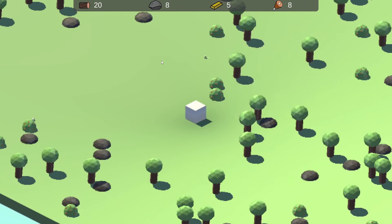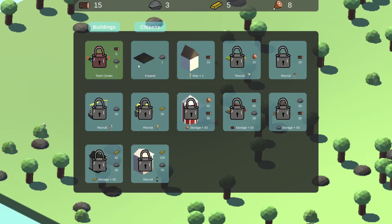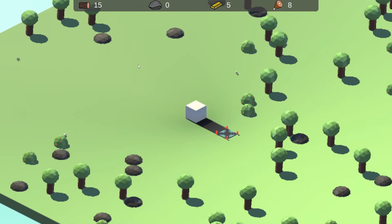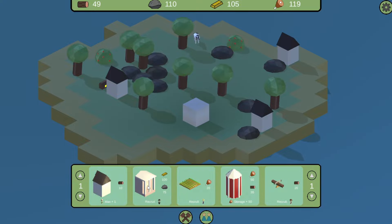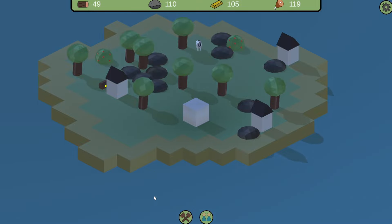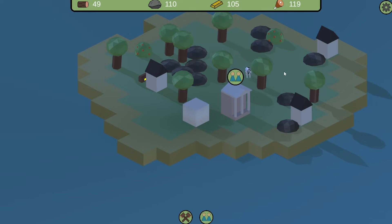The town center was supposed to be the hub of your city, but it was just a road with flares where citizens would spawn. When I removed the town center, I replaced it with the town hall. This building is no longer just a building to spawn the mayor, but instead is the center of your city where you will spawn all of your citizens. You simply need five gold and enough population to spawn a citizen.